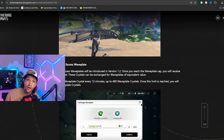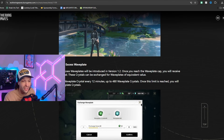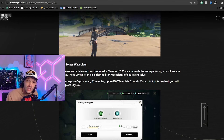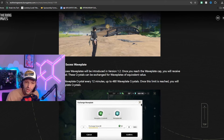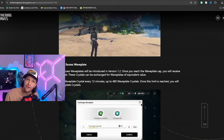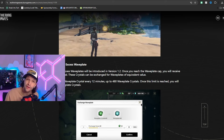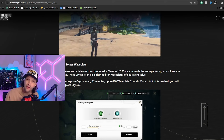We're also getting wave plate over-capping. If you're sitting at 240 wave plates and don't have time to get on every 12 minutes, you'll earn a new currency called wave plate crystals. These can be exchanged one-to-one for wave plates and you'll be able to accrue up to 480 of these — essentially double the normal amount. It generates one every 12 minutes, meaning it'll take four days of not playing to totally fill up your over-capped wave plates. So if you're taking a break, you're not really missing out as much if you can't get on for a couple days.